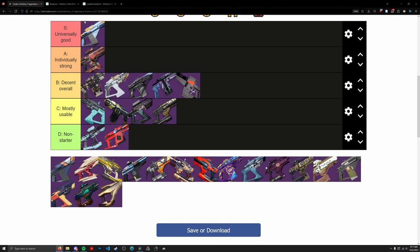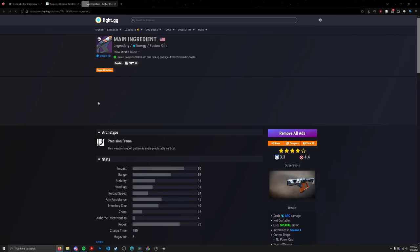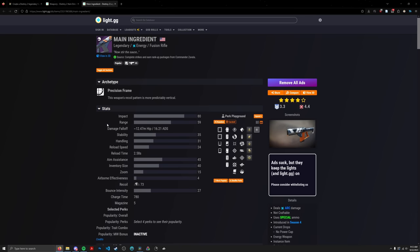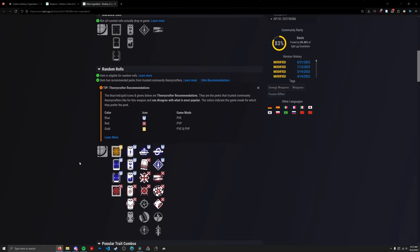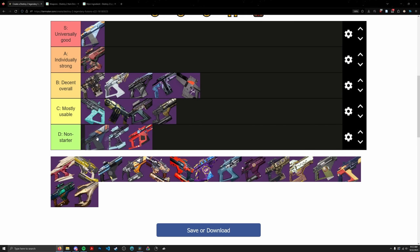Main Ingredient is a Precision Frame Arc Fusion Rifle — no points in affinity or archetype. It has Auto Loading and High Impact Reserves as the only perks really worth looking at. That gets it into D tier. Auto Loading High Impact Precision Fusion is definitely better than Likely Suspect and Coriolis, but not good enough to compete with the higher tiers.